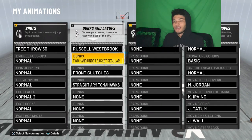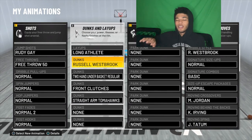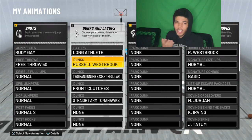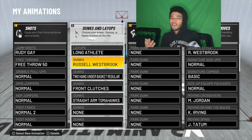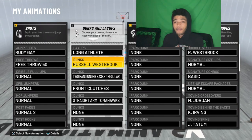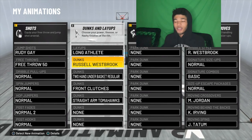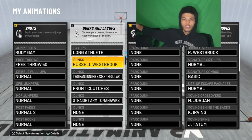That's literally all you want for dunks and layups. It doesn't even cost that much VC. You only need these — everything else is flash. The reason I didn't buy anything flashy is because those dunks get blocked. If I get athletic windmills or some crazy 360, I'm gonna get blocked a lot. I'd rather have a simple dunk that doesn't get blocked than a crazy dunk that gets blocked all the time. But if you want those crazy dunks, go ahead and get those athletic windmills.